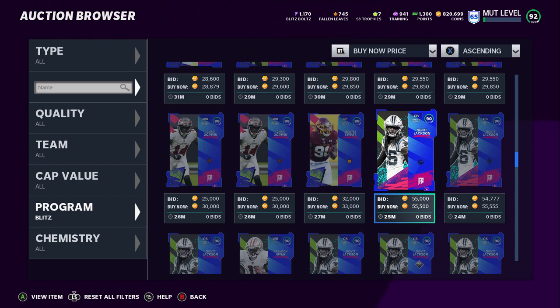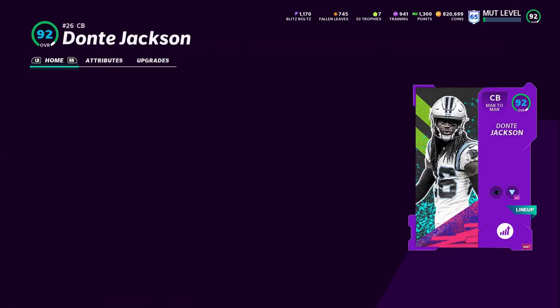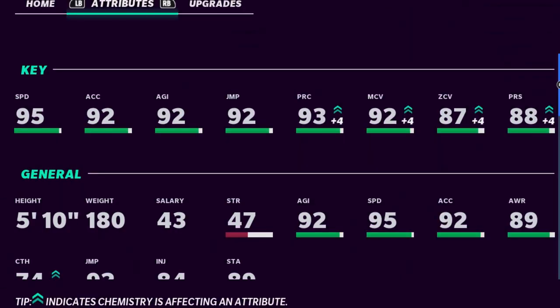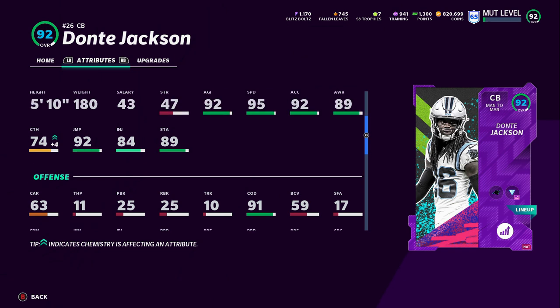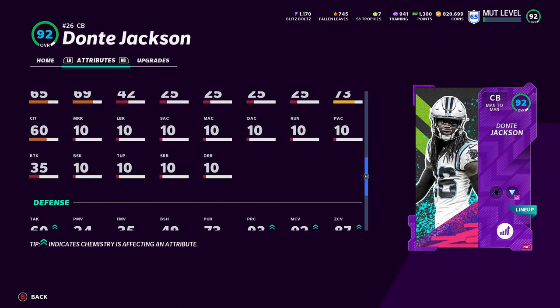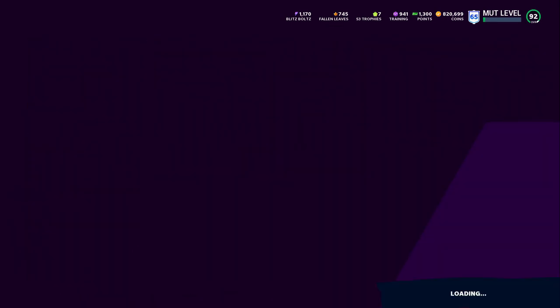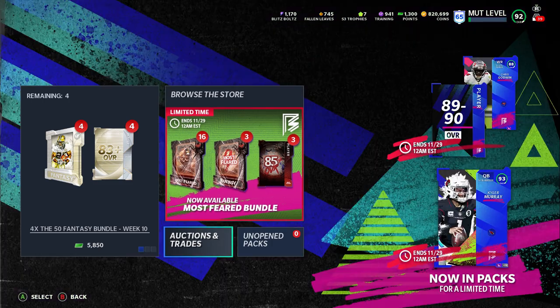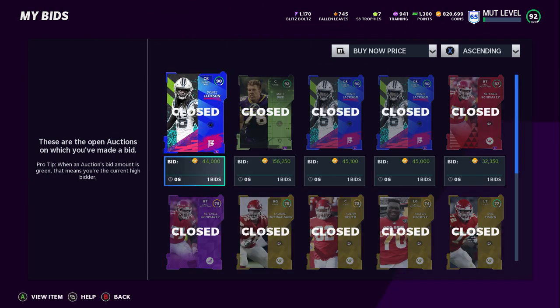I think Dante Jackson is a starting cornerback in this game. Let's take a look at my Blitz cornerback, all powered up and juiced. His actual attributes are ridiculous — 97 play recognition, 96 man coverage, 91 zone, all above the thresholds, and 92 press. The only real issue is he's not that tall at 5'10", but with that 95 speed he's not getting beat. When you've got Tyreek Hills and Terry McLaurins running around in MUT, you're going to need that type of speed. I'm getting him for about $40,000 — that's pretty much the rate I'm sniping him at.